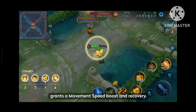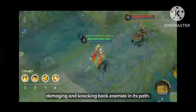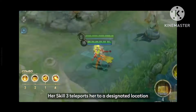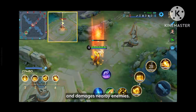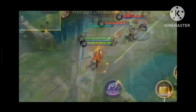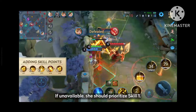Attacking marked enemies grants a movement speed boost and recovery. Her skill 1 releases energy, damaging and knocking back enemies in its path. Her skill 2 creates a matrix that halts enemies and deals explosion damage after a delay. Her skill 3 teleports her to a designated location and damages nearby enemies. Her ultimate is a super long-range energy blast that deals damage to enemies. In terms of skill learning, she should prioritize her ultimate. If unavailable, she should prioritize skill 1.